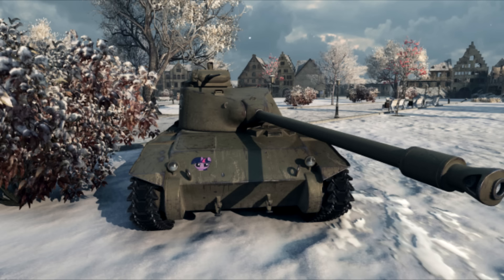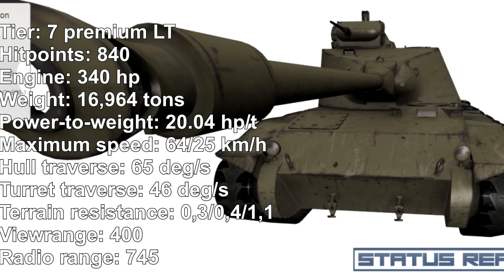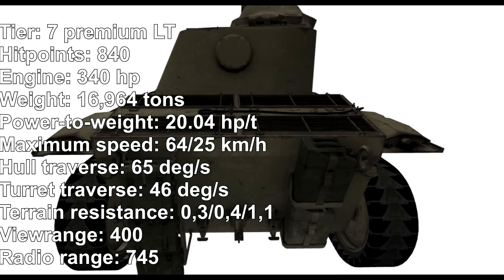This light tank will be a tier 7 premium light tank with 840 hit points, an engine with 340 horsepower, a weight of 16.9 tons, and a power-to-weight ratio of an astonishing 20 horsepower per ton — actually pretty decent. The terrain resistance is really good at 0.3, 0.4, and 1.1. Maximum speed is 64 km/h forward and 25 km/h backwards, really good.